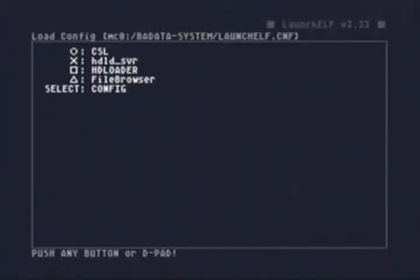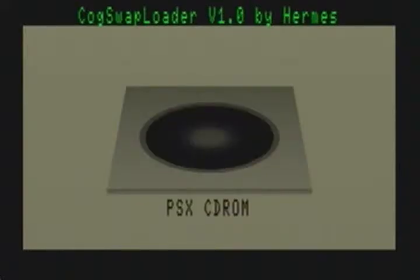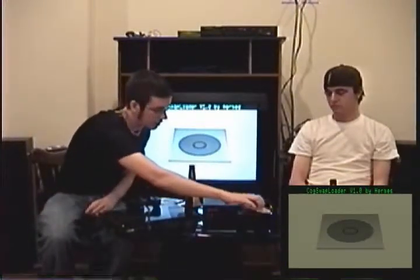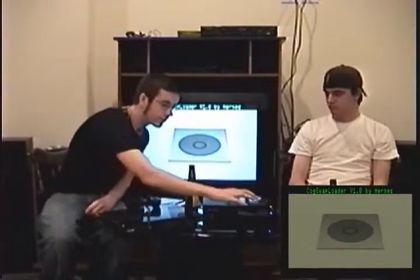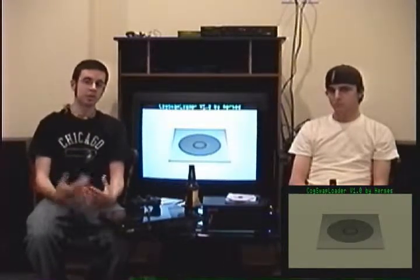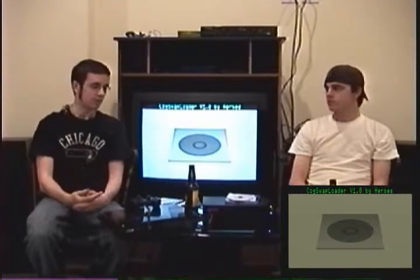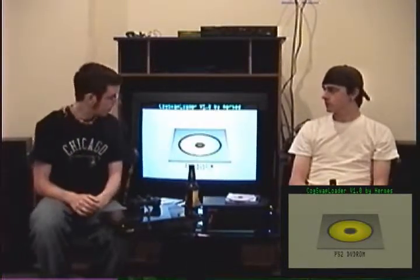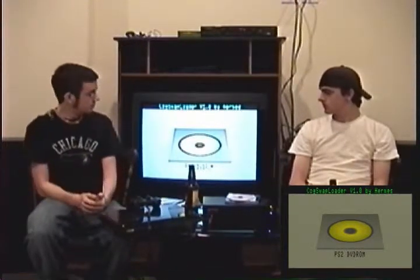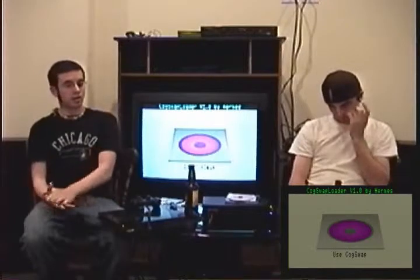We're going to switch back to our PS2 and show you how to use CogSwap. The hot key we set is circle — just push circle and it'll boot up. Now you want to take out your PS1 game and put in a legitimate PS2 game — one that has a large table of contents, like a newer game with a lot of files on it. This way it won't have any problems loading other games. CogSwap will recognize the PS2 game — all you have to do is push X. Now we need some sort of tool to open up the CD tray. We made a video earlier and I'm going to switch over to it and explain the reason for this.